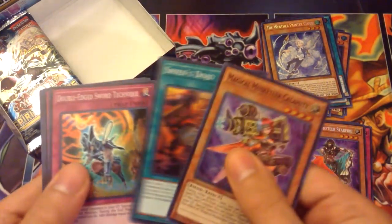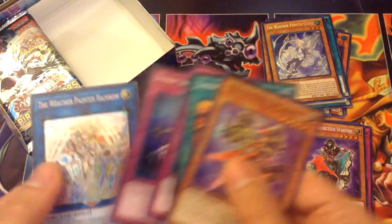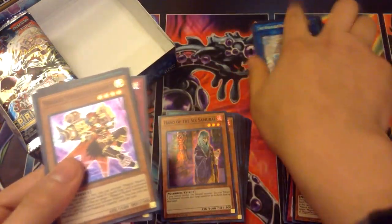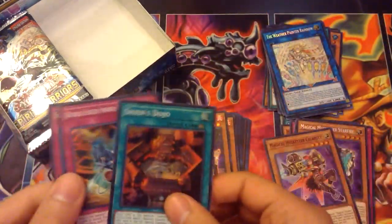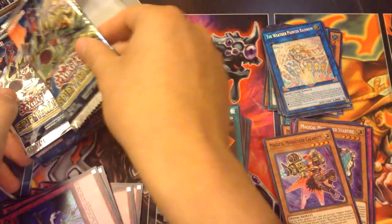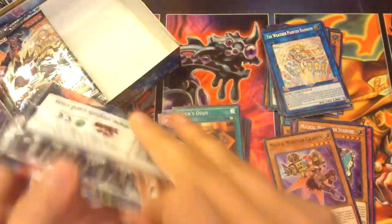Calamity, Shien's Dojo, Double-Edged Sword Technique, Scrap Iron Scarecrow, and another Rainbow — sweet! I already have a playset of her, but good trade fodder. And we're halfway through the box — this is going by pretty quickly.